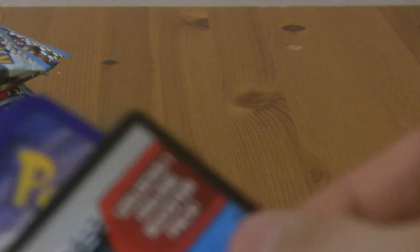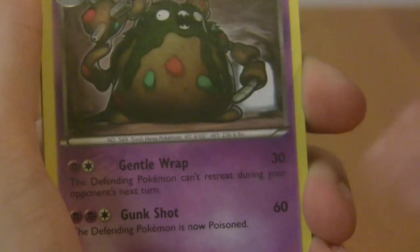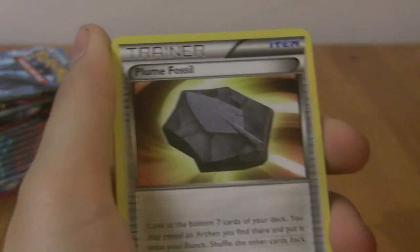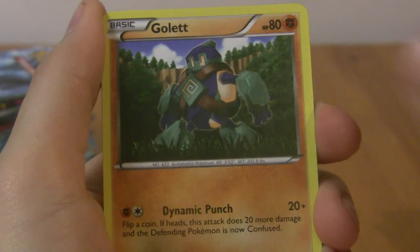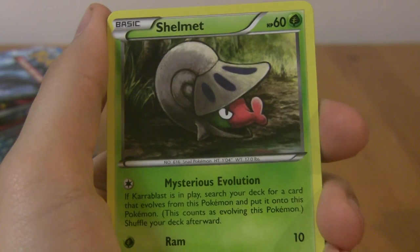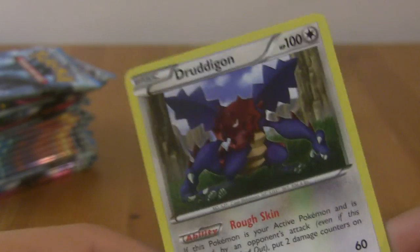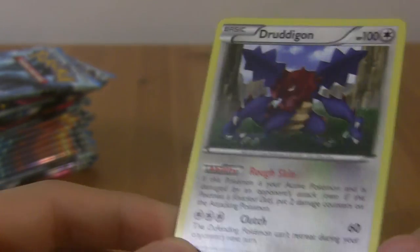I've never actually opened a Noble Victories pack before, so this will be interesting to see the different cards and stuff. I'll show you guys a code if you want at the end. Garbodor, Archen, Plume Fossil, four Archen — pretty cool. Golit, Frillish, Shelmet, Litwick, Timber, Reverse Petalil. And a rare Dredigan in the Dredigan pack — rough skin and clutch. Cool.